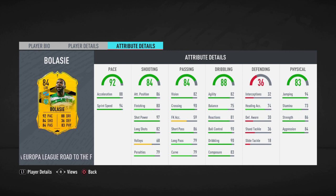His dribbling is quite good as well for someone six foot two — 82 agility, 82 balance, 81 reactions, 90 ball control, 90 dribbling, and high composure. His physicals are really good: 94 jumping, 70 stamina, 86 strength, 84 aggression. His stamina is not the greatest but he is medium-low so he won't be running as much as other players with high-medium work rates.